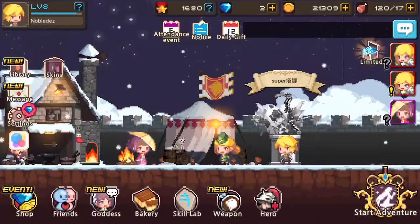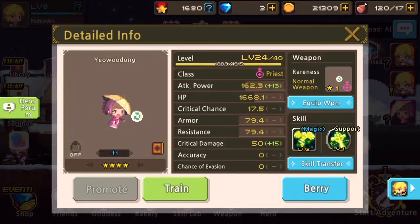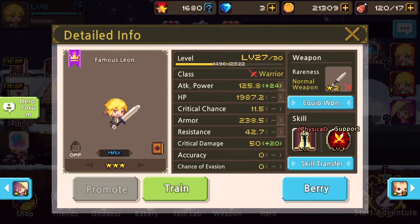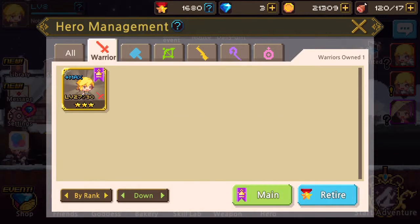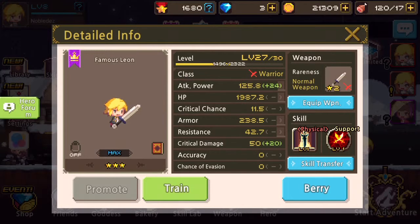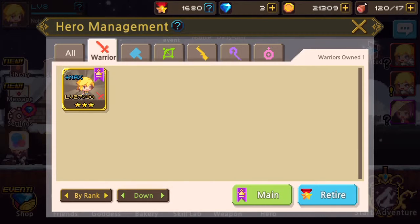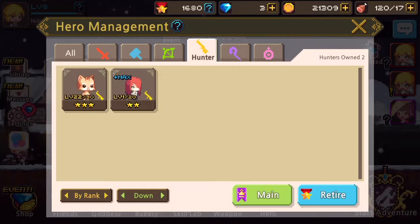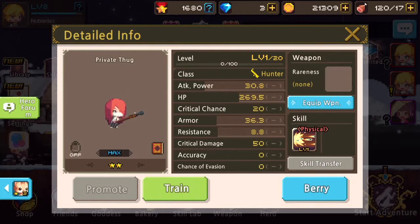Right now my main ones I'm using are Yibudong, which is my mage — like a black mage, I guess you could say. My warrior, which is Famous Leon, level 27. So as soon as I get up to 30, I can actually rank him up to his next transformation, I guess you could say.